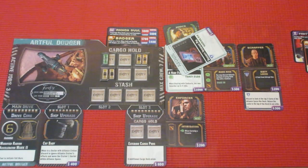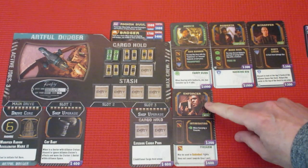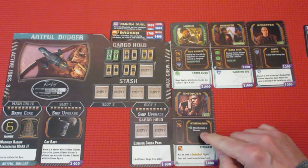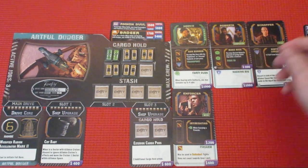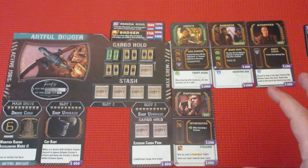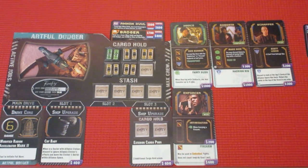Marco's pretty pleased with himself. His enforcer now has the firearm, which gives plus one negotiate when carrying a firearm. So right now Marco has five guns, four negotiate skill, and four mechanic skills. He's got his fuel and an extra parts — that's the end of Marco's turn.